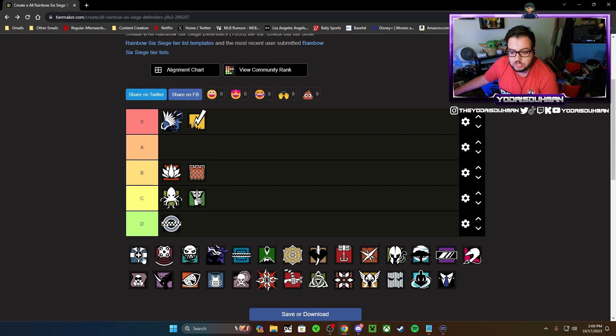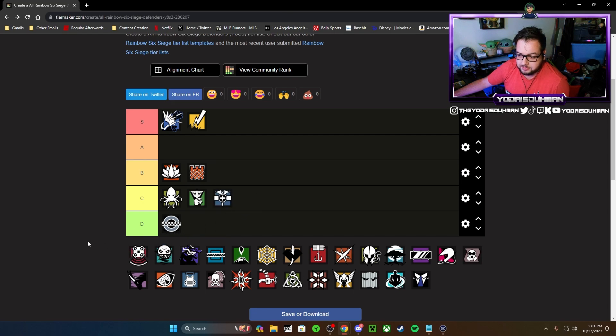Doc is an interesting case. Last time I put him in D tier; this time I'm going to put him in C tier. The reason is that Doc can now heal an operator all the way back to full health and beyond — his stims now do full healing, essentially 140 HP. If you're downed and picked up at full health that's phenomenal. I still don't think he's as strong as other defenders, but C tier alongside Alibi and Caveira — not terrible.